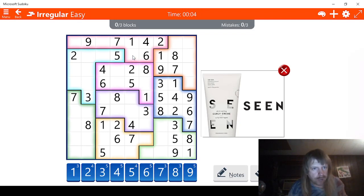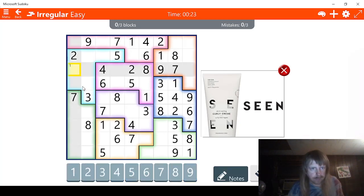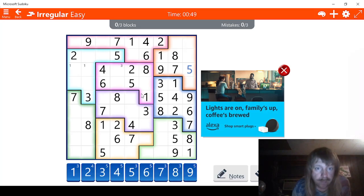Let's see — 1, 2, 3. Let's check 1s. I see 2 possibilities for 1 here, we'll mark them. 3 — we know this can't be a 3 here. But this could be a 3 here, or this could be a 3 here. 4, 5 — well, we know this can't be a 5 here. We know that can't be a 5 either. That means this has to be a 5 right here. And this has to be a 3.